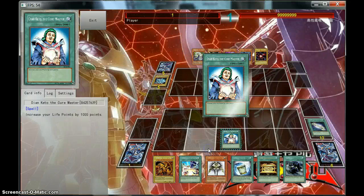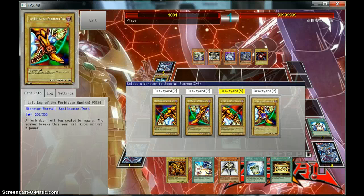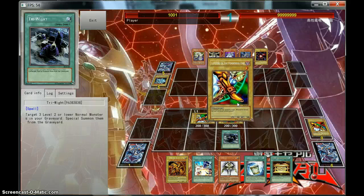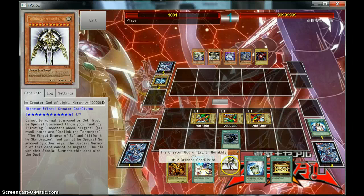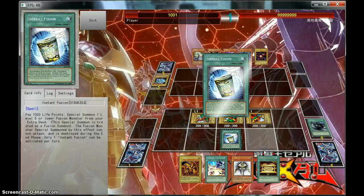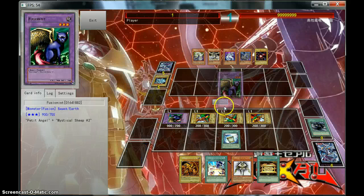Activate Diane Kito. Activate Tri-Right again. It doesn't matter which one we summon because they're going to be attributed. Then we're going to summon Horataki. And we have Instant Fusion here, summoning our Fusionist in defense.